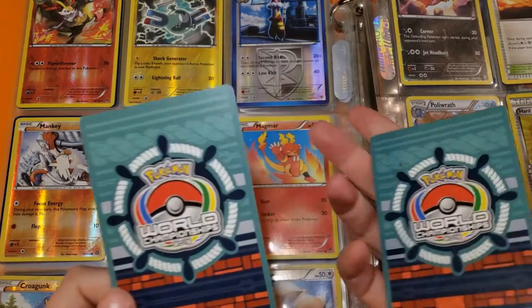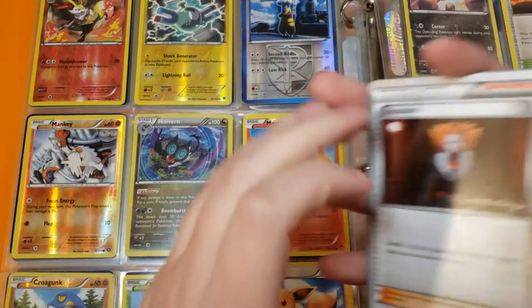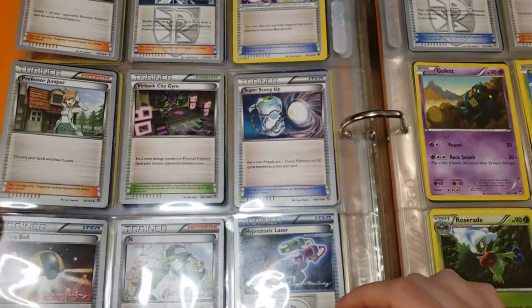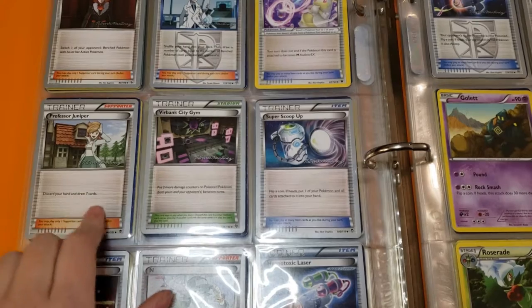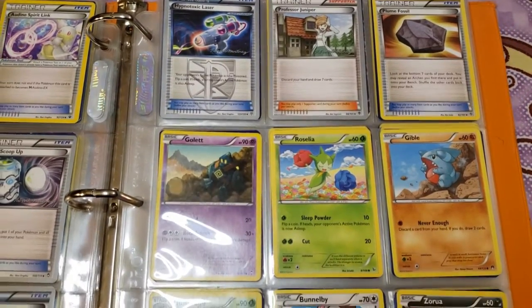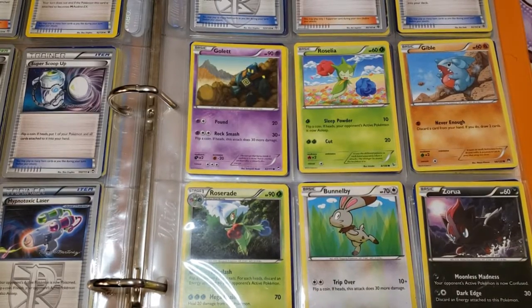I noticed this one has a silver backing too — I'm going to guess most of the ones with silver backing are World Championship cards, because these are from 2015. There's a signature — it looks like Patrick Martinez. So I'm guessing he got a whole championship deck. These are all signed: Professor Juniper, Virbank City Gym, Super Scoop Up, Ultra Ball, Hyper Hypnotoxic Laser — two of those — and another Professor Juniper. Then a Plume Fossil, Golett, Roselia, Gible, Roserade, Combee, and Zorua — at least four new arts for me.